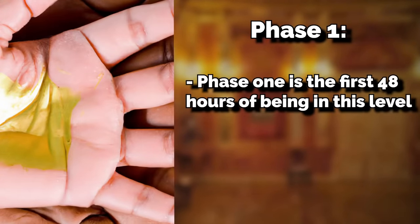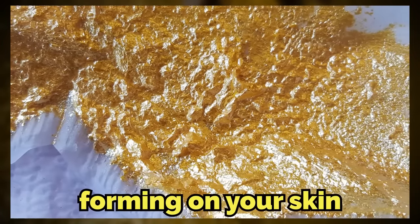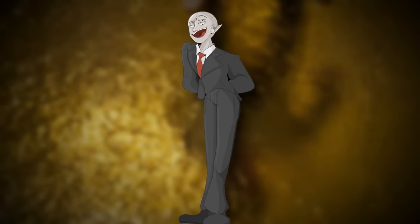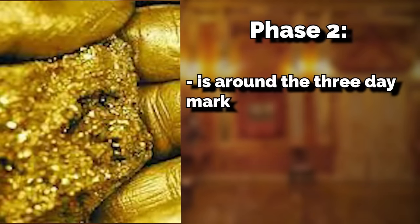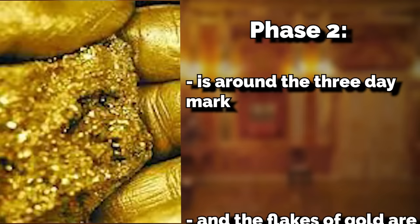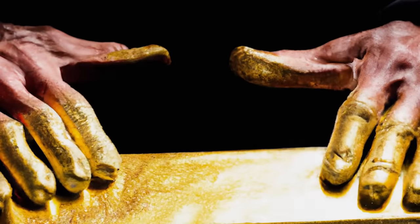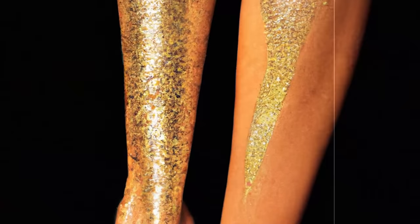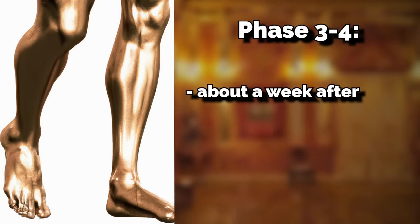Phase one is the first 48 hours. You typically won't show symptoms yet, but just after the first day you'll start to see small flakes of gold forming on your skin and a strange yellow discoloration on your fingers. Once you see these symptoms, you need to get out fast. Phase two is around the three-day mark — the flakes are bigger and thicker, almost like scales, and golden rings start encapsulating your fingertips. Your arms and legs will start to feel heavy and harder to use. This is your last real chance to escape.